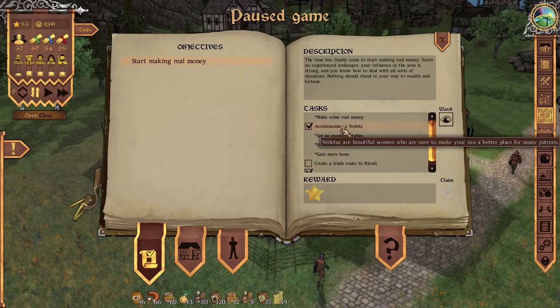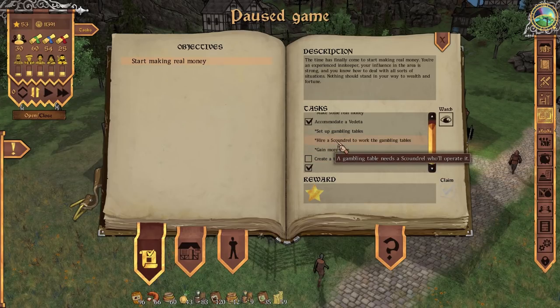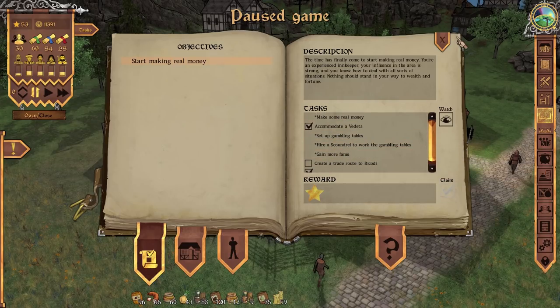Current goals are - we've done all these things, we just need to make a trade route to Ricodi, and that is it. We do have all these other bits to set up - gambling tables, hire a scoundrel, all that kind of stuff.